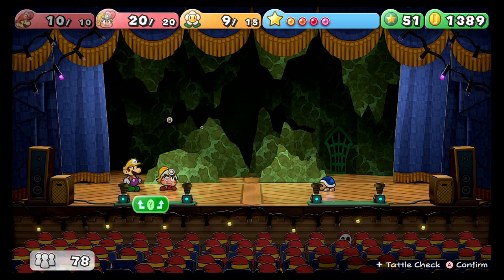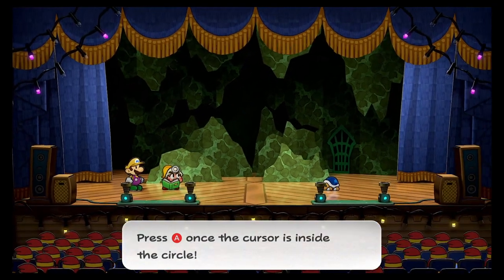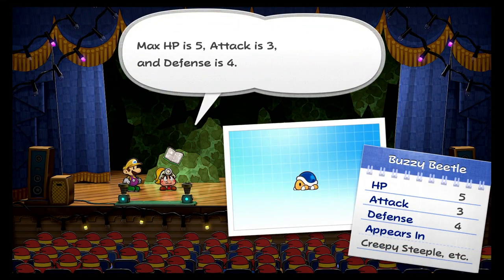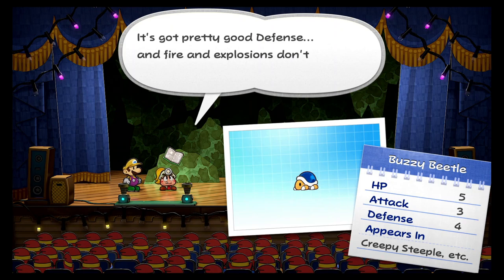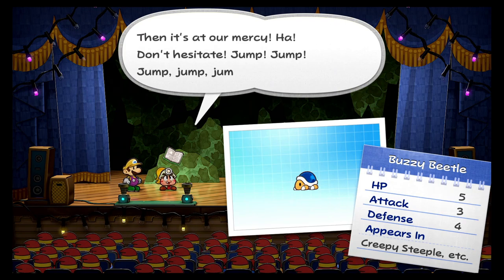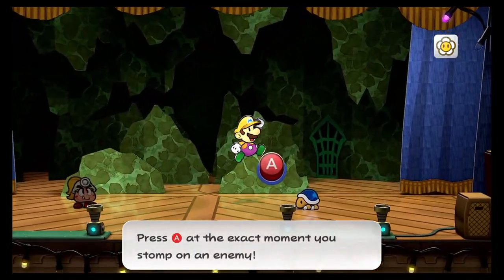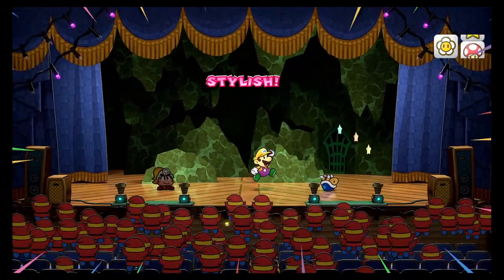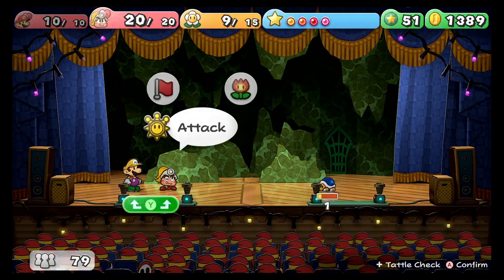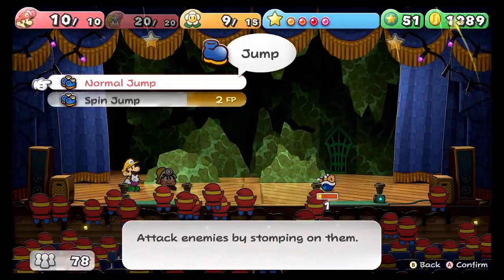Let's switch to Gumbella first in case I kill it by mistake. Oh, I forgot — I need to jump on it twice.